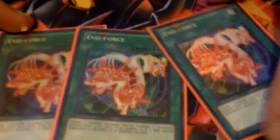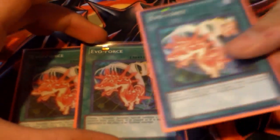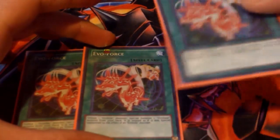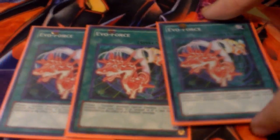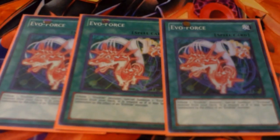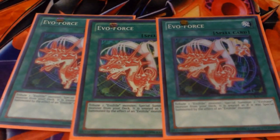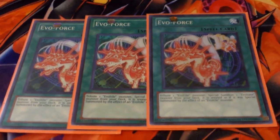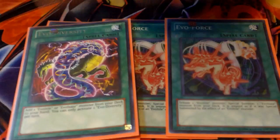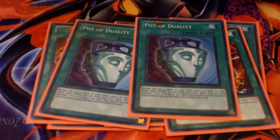Triple Force. What does this do? You target an EVOL you control and then you special summon EVOLs from the deck — usually Najasha. Yeah, so you special summon 2, make Laggia or whatever. And it's treated as an EVOL summon. So you EVOL Force the Najasha away and then bring up 2 from the deck. And the searcher — basically a Rota, more consistency.